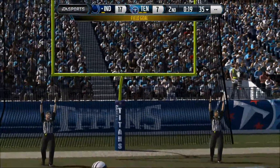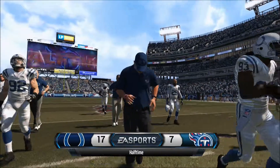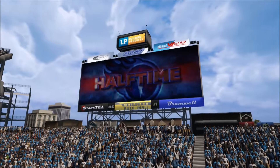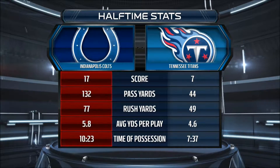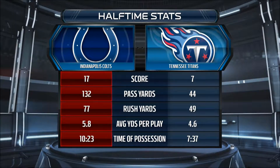Faced with fourth and three, the Colts decided to take the three points with Graham Gonneau, who they traded for at the end of the season. Colts are up 17-7 against the Tennessee Titans. Let's take a look at the halftime statistics — and the Colts are leading in every single category. They've just been dominating this game.